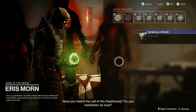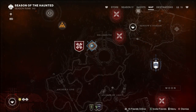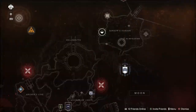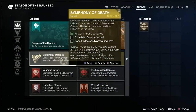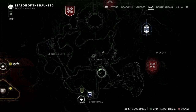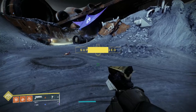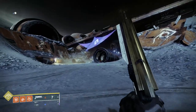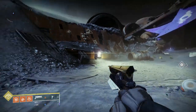The next steps — we've got three things to do here. First, do a public event near the Hellmouth, which will get you the Festering Bone. Also do the Lost Sector K1 Revelation, and completing that will get you the Ritualistic Bone. The final part is to get the Bone Collector's Marrow. The Bone Collector can be found in the Anchor of Light, but unfortunately it's a random spawn so you've just got to wait until he appears. I generally hang around the area by the funnily tunnily thing — patience is the key for this one.